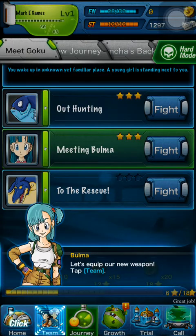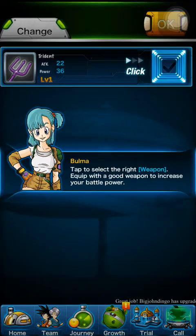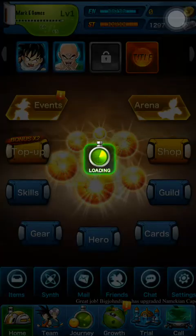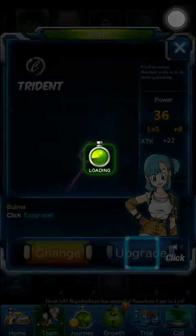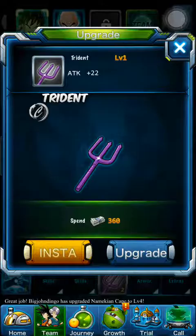You can earn things that'll boost your attack, your defense, your HP, and you can equip them. I earned a trident and I will go ahead and equip it. You can also upgrade your weapons, like I'm doing right now.